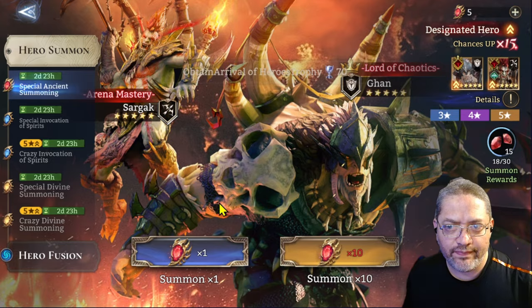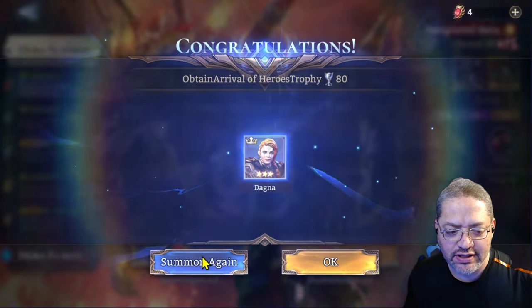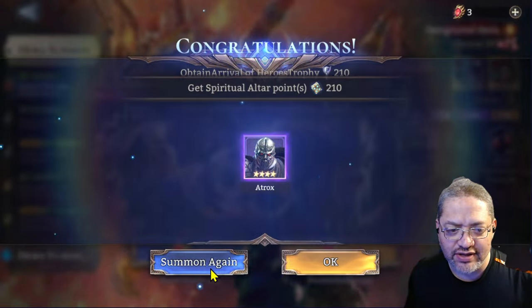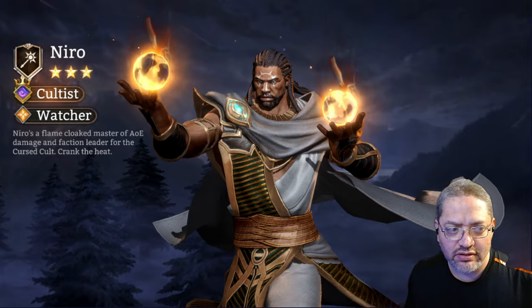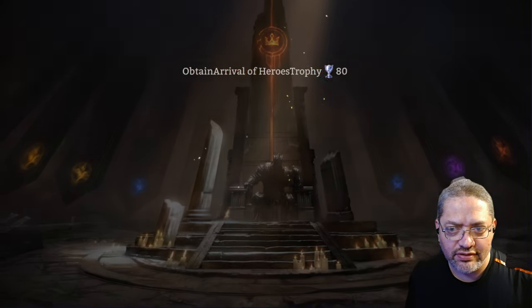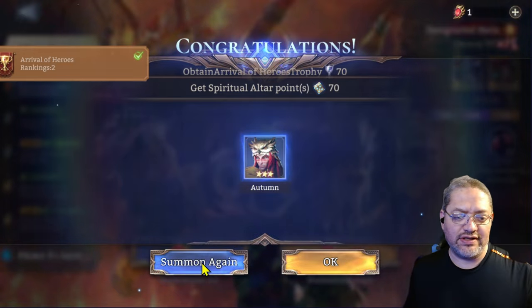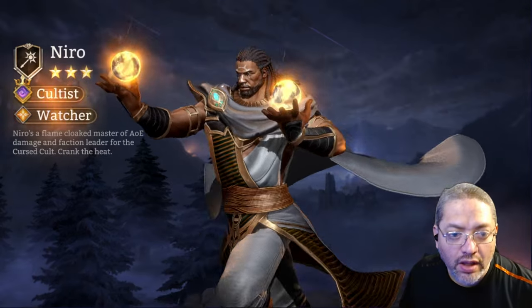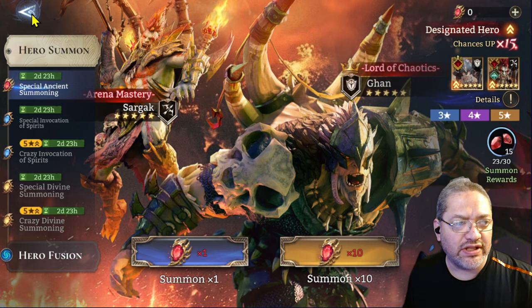We're down to five. We'll do this one - A-trucks! Now we're getting some epics out of this. There's another Arrow... one more - okay, this is it. We got another Arrow. Not bad - we got a Paredius out of 29!